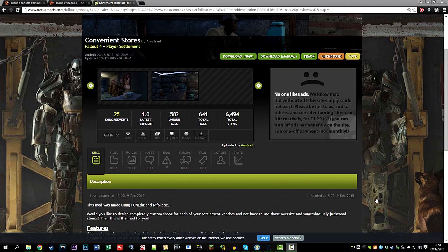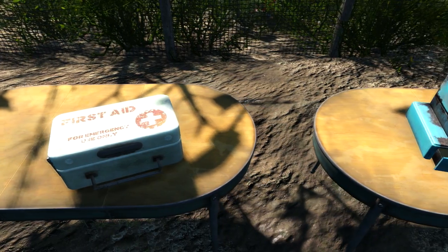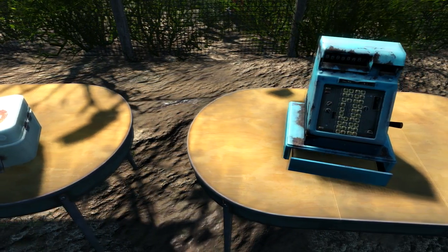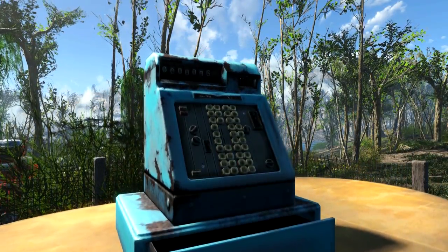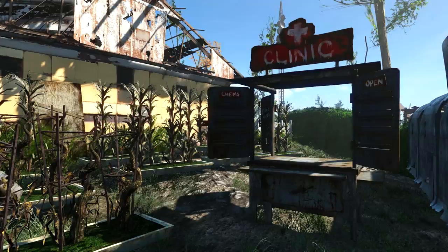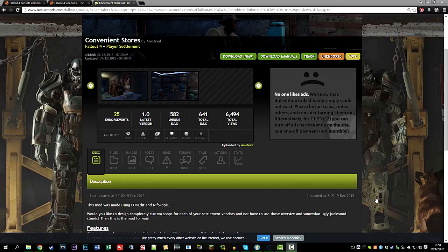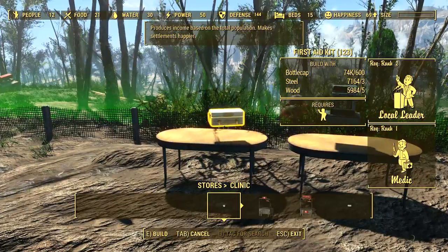Anyway, back on topic — this mod lets you place two items in-game: a cash register and a medkit, which stand as a replacement for the in-game shops that Bethesda gave us. The default ones, the five ugly ones — those don't exist anymore. You don't need them. You can now place the in-game items that the mod gives us.